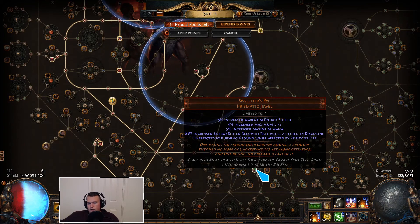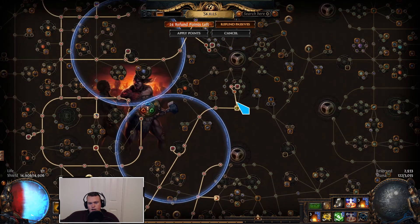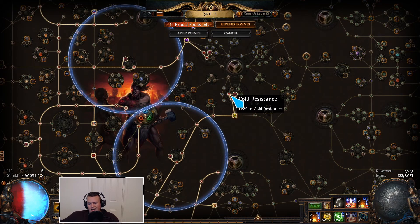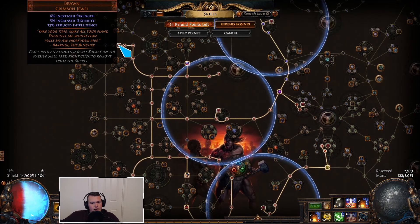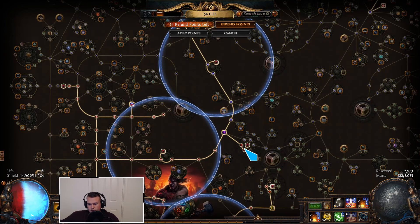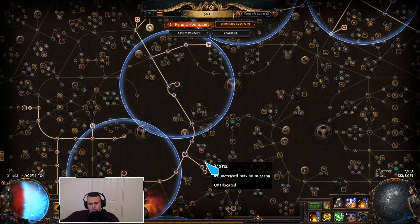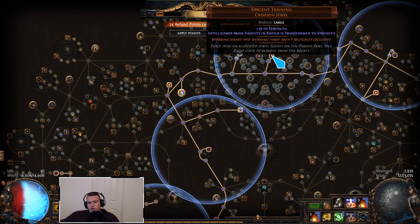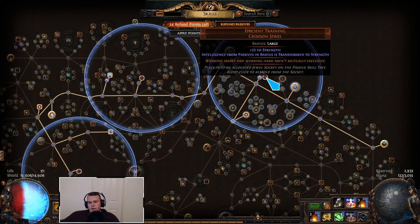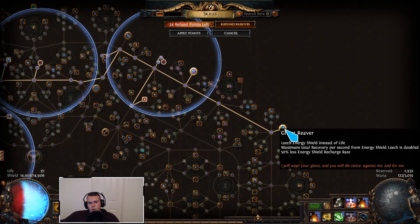I grabbed ES recovery rate with Discipline via a Watcher's Eye, and then Might of the Meek right here to buff all of these. I grabbed resistances up here — if you can get res elsewhere, you should do that. You can put this into more strength, but if you're having a hard time like I was, then these are fine. Might of the Meek here for more buffed strength, Sanctity, and Brawn up here. I grabbed regen right here; if you're grabbing mana as extra ES and scaling that, you can grab mana here instead. Efficient Training here for the overload and strength, and then Efficient Training in a couple more spots for more strength. CI and Ghost Reaver are both really important for this build. That's the passive tree — it's pretty simple.